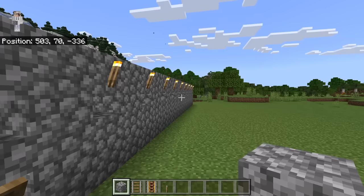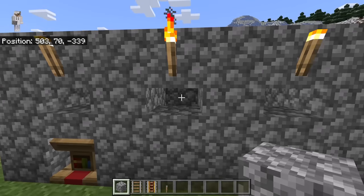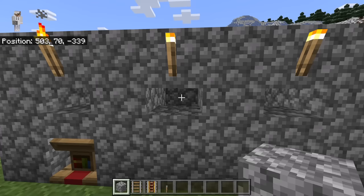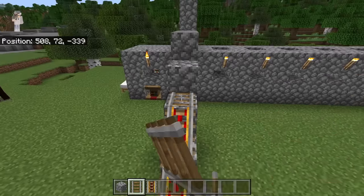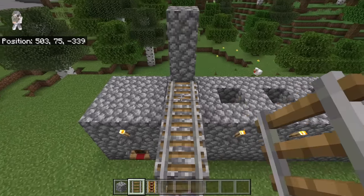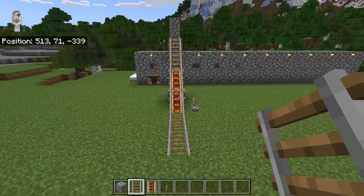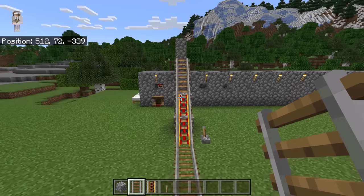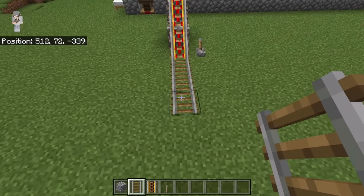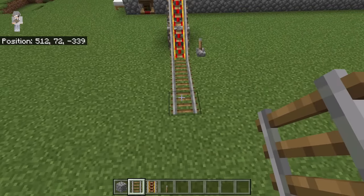The next step is to bring a villager over to this chamber. You can use the same method I showed earlier. After making the rail system, you can extend it to the nearest villager. Another option is to use a boat and a lead, then transport the villager to a minecart over there. From there, you will be able to push the villager into the chamber.